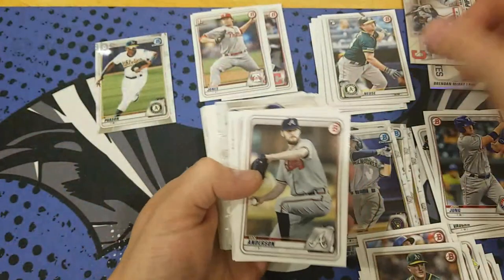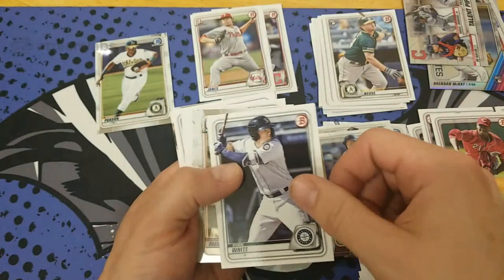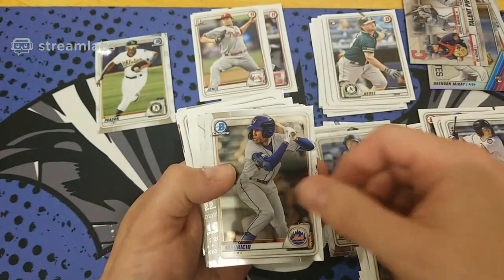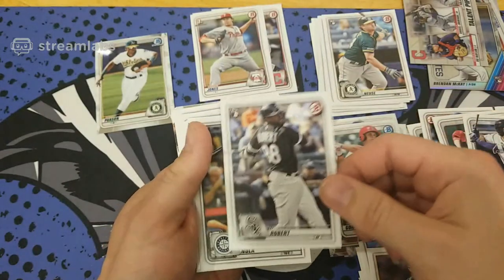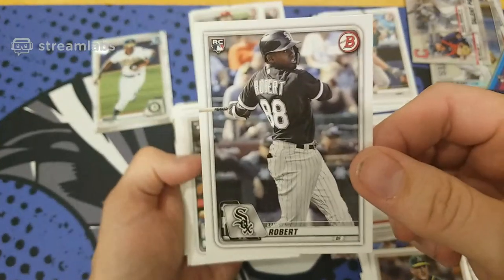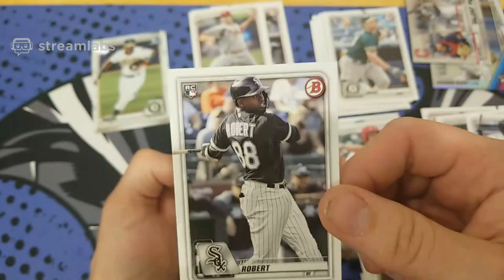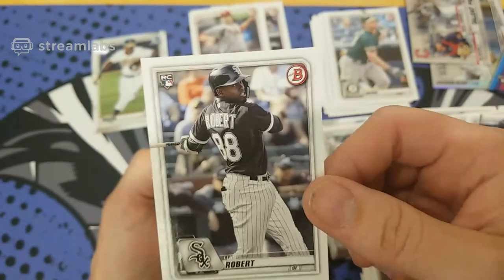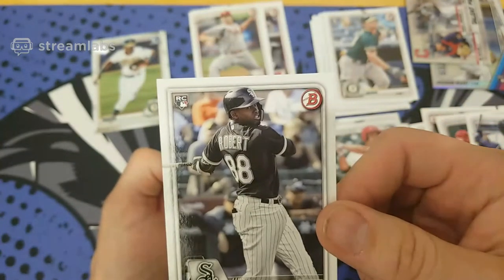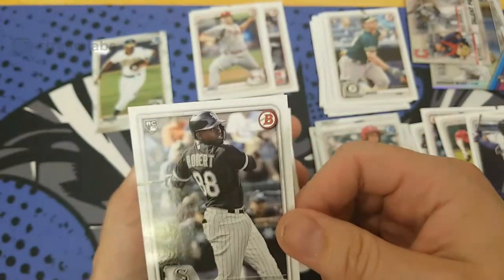Speaking of Indians — Talent Pipeline, a nice Chrome of three stars out of the minors. Never know, one of these guys might get called up soon. Some more prospects and our Chrome. Mets. Whoever has the White Sox — there we go, Luis Robert. That's one of the top prospects — well, he's now a rookie because he got called up. Number 88, nice. That's going for a couple bucks at least. He has a bunch of inserts in here too.